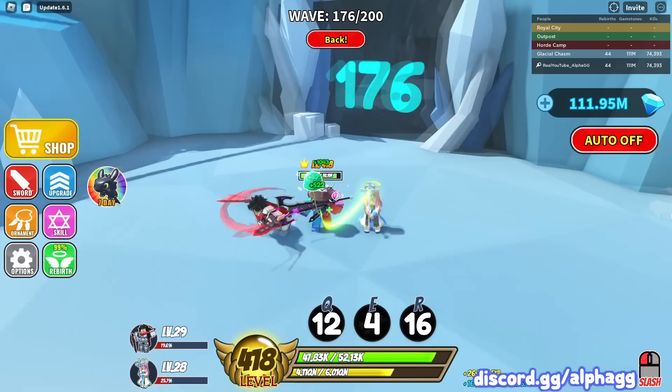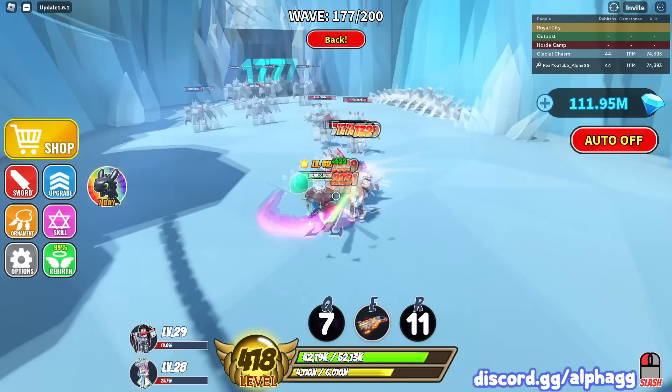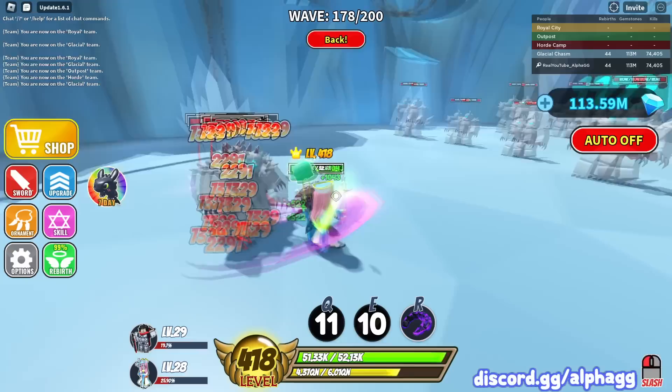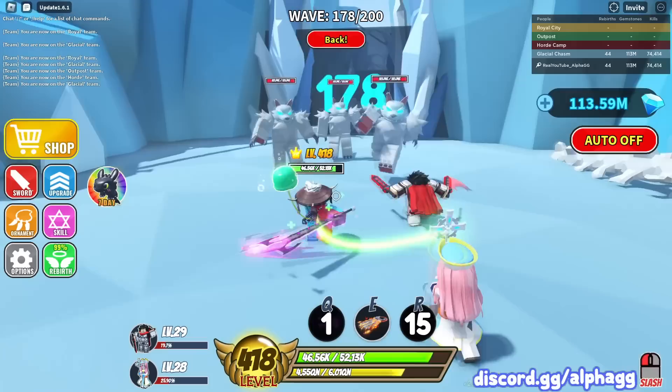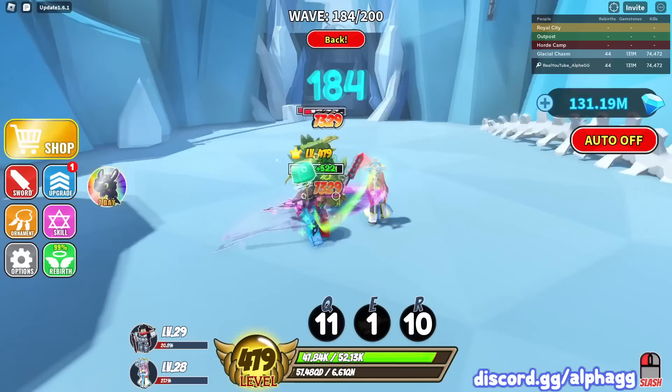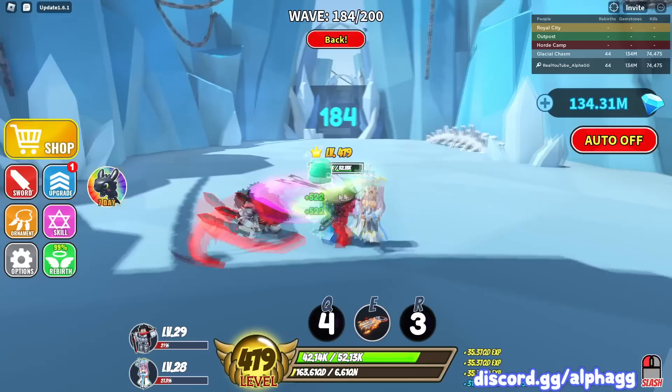We're on wave 176 and we're finally starting to lose a little bit of health, so I'm turning off auto fight and doing this manually. I also use an auto clicker to swing for me. With 52,000 health I regen so fast - I feel like being a tank build is the way to go. I'd rather do less damage than have way less health and regeneration speed, because the more health you have, the faster you regenerate.